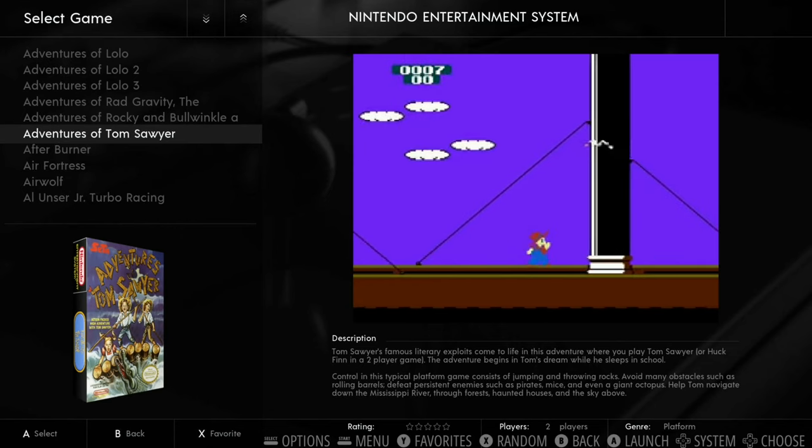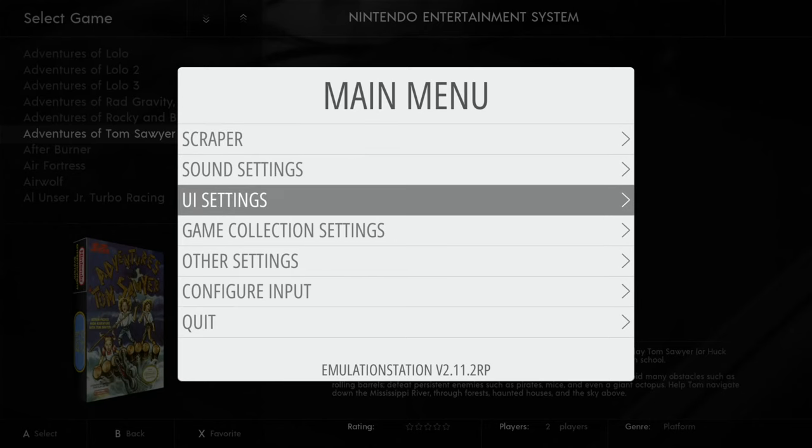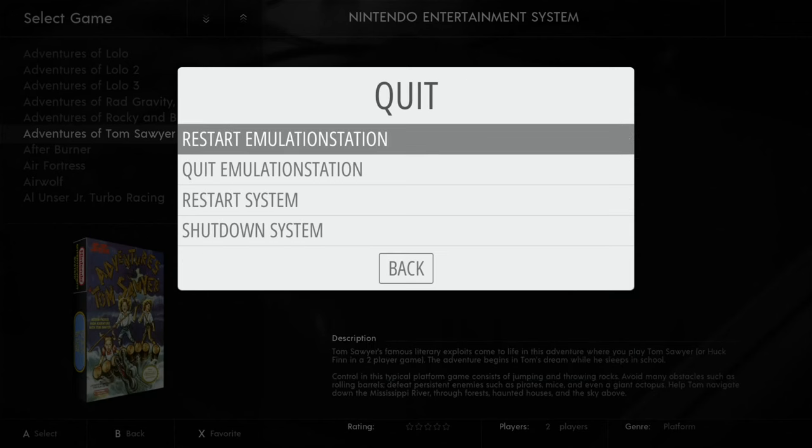One thing I've noticed: the button labels at the bottom of the screen are reversed — A is B and X is Y. I've set it up with the standard configure-input settings for my Xbox controller and the buttons are correct for the games. It's just how the theme displays them. I think Recalbox and Batocera use it the opposite way around.